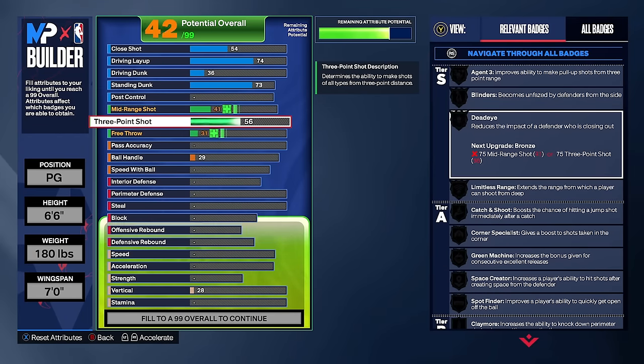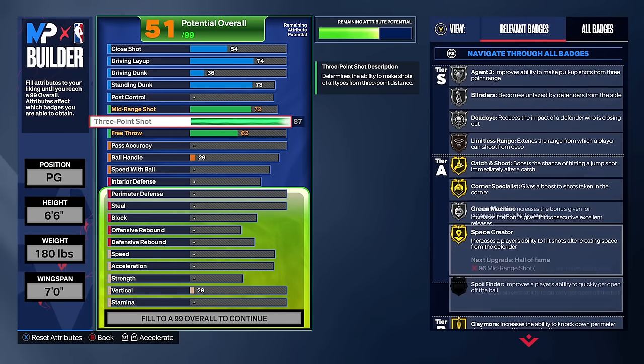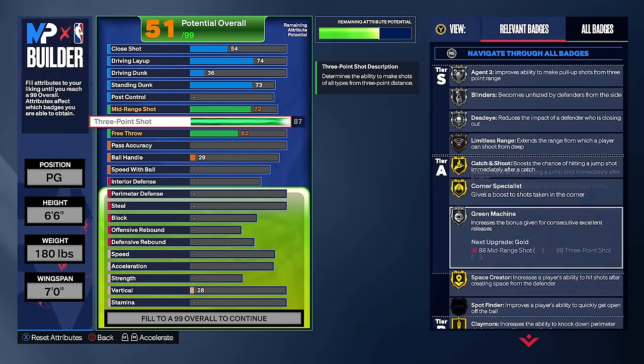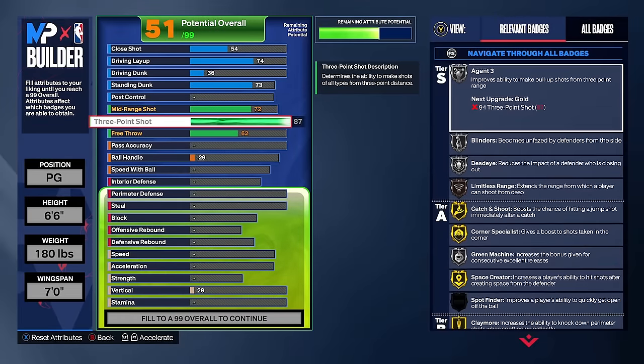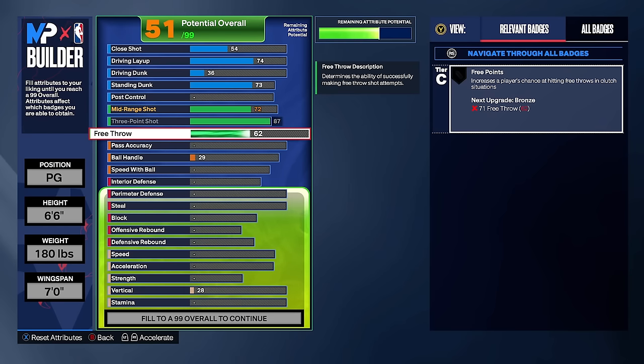For shooting, we're going with an 87 three-pointer. This is still enough to get bronze limitless range, gold space creator, and a lot of the important silver and gold shooting badges in 2K24. An 87 three-pointer is pretty dangerous in this game. We're also going to upgrade the free throw later but holding it at 62 for now.